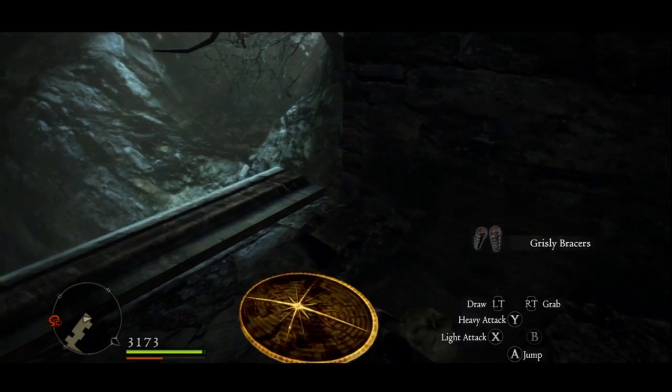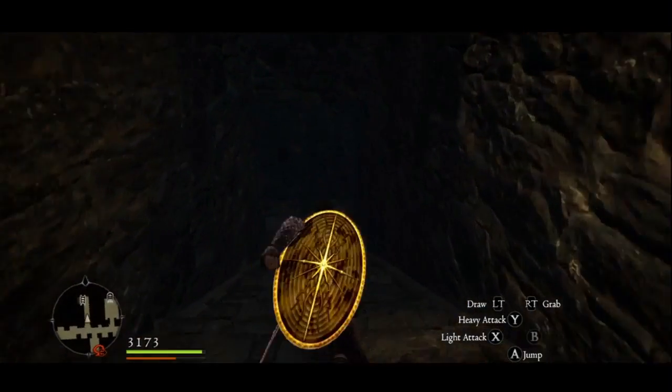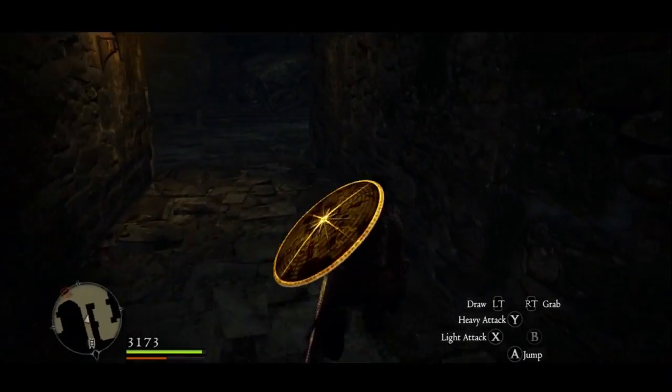Anyways, we're in the Chamber of Sorrow and on the second floor you will be able to find the Grizzly Bracers. If you run downstairs there's a cluster of two chests — the chest on the left will drop the Grizzly Skull.